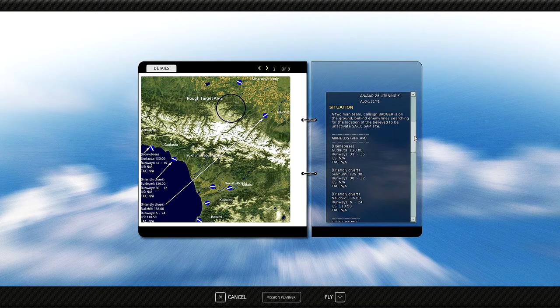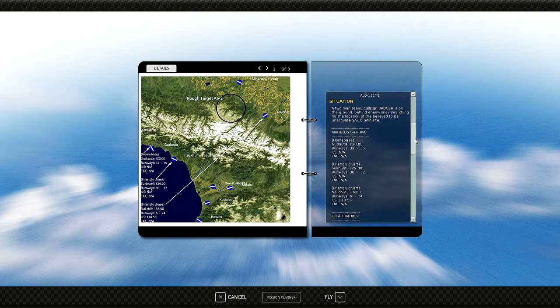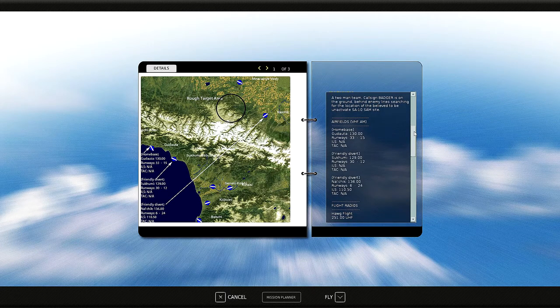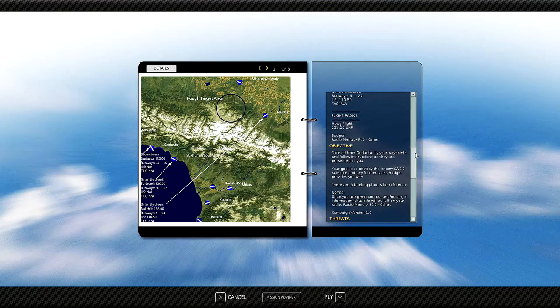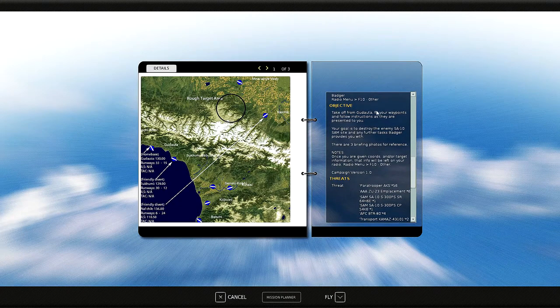The situation on the ground: a two-man team call sign Badger is between enemy lines searching for the location of a believed-to-be unactivated SA-10 SAM site. SA-10s have roughly a 98,000-foot range and 32 nautical miles, so we can't skirt around it. We're taking off from Gudada on VHF AM radio 130. Our divert station will be Sukumi. Our hog flight will be on UHF radio 251, and we can contact Badger using the F-10 menu in radio comms. Our objective is to destroy the enemy SA-10 SAM site and any further tasks Badger provides.